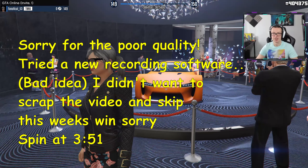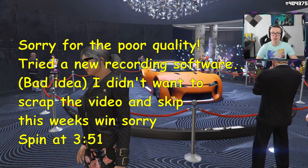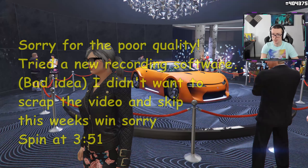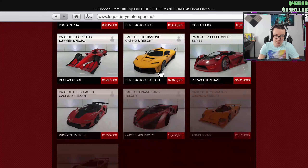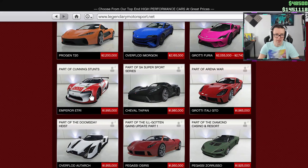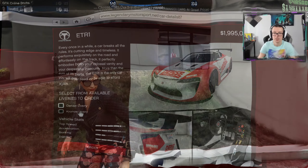Hey guys, this is Fanatical for you. In this video I'm going to show you how I'm going to win this ETR1 podium car. After the win we're going to customize the car and we'll do a quick test drive as well. First of all I'm going to show you which car exactly it is — it's on the Legendary Motorsports website, the highest price one, the Emperor ETR1. That is the car.